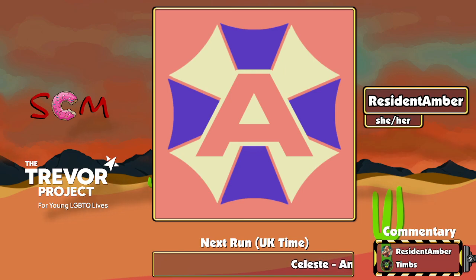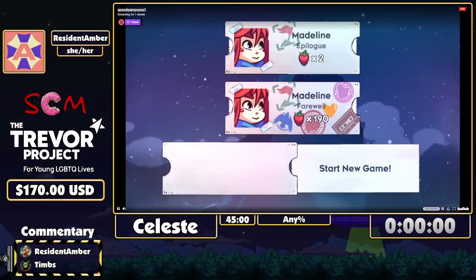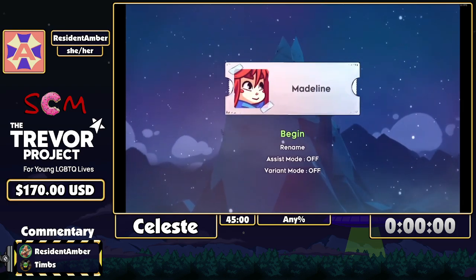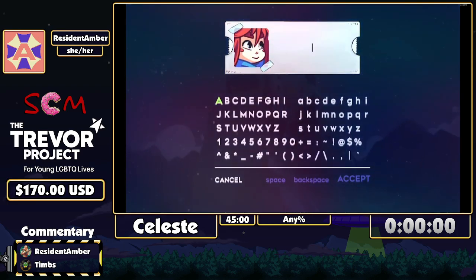Once again, you can take it away Amber. The game is Celeste — the goal is to climb the mountain. I'll name the save file... 23. Good luck.